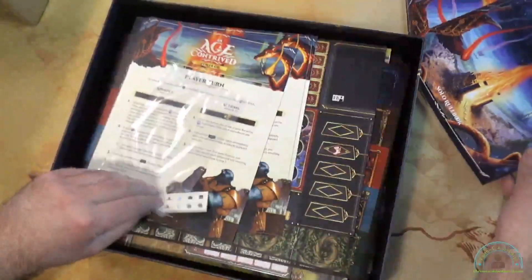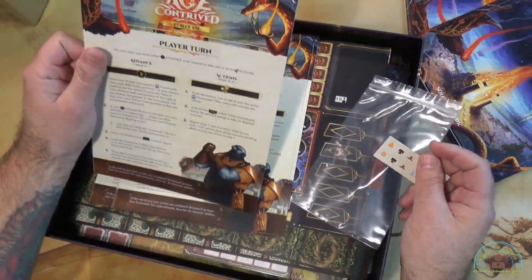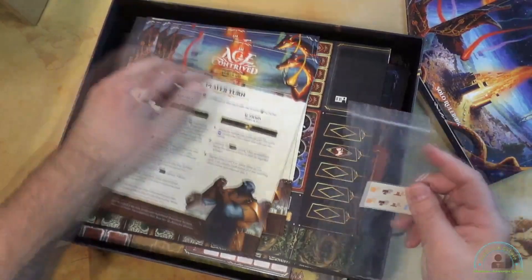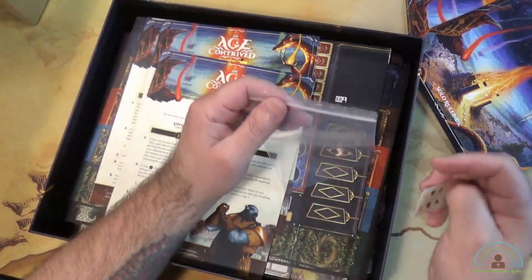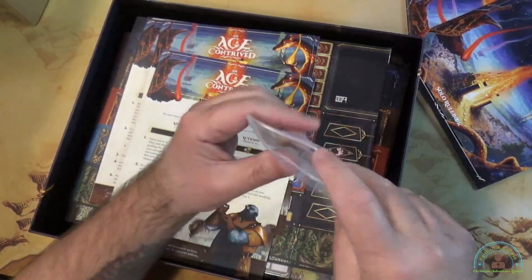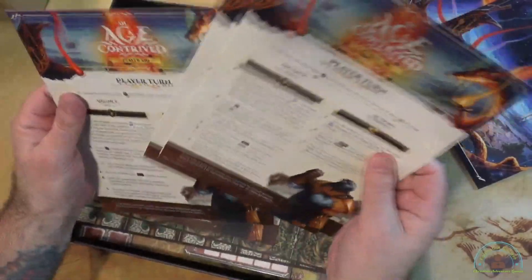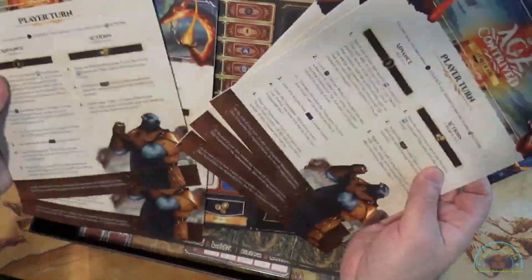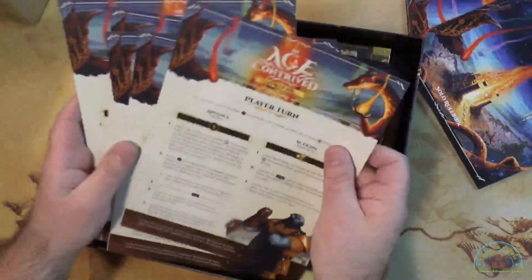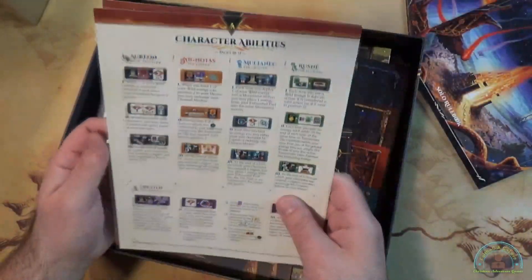Looks like there's some stickers here, so I'm guessing there's something that needs to be fixed. This is the Age Contrived player aid. So I'm going to stick these stickers in this little baggie so I don't lose them. We got one, two, three, four, five player aids. They're like little booklets, actually. So that's kind of neat.